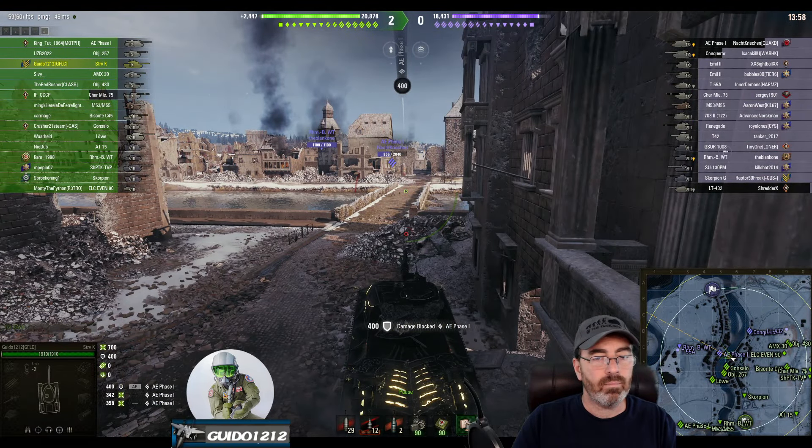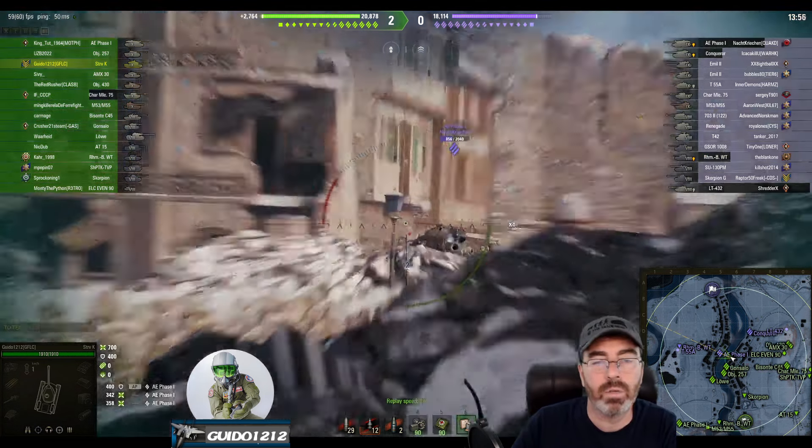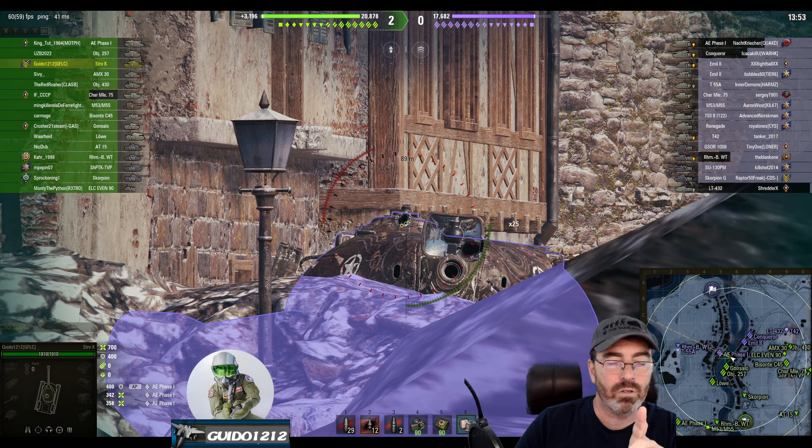I get the shot on that and then — notice — as soon as I shoot I start moving. I don't think he really understood at that point where we were in terms of reload. He should know now though. He's not moving, so I'm going to accept it. What I'm betting on right here is that my reload is faster, or because I shot first it's fast enough that I'm going to get a shot off first, and then I'm going to move.